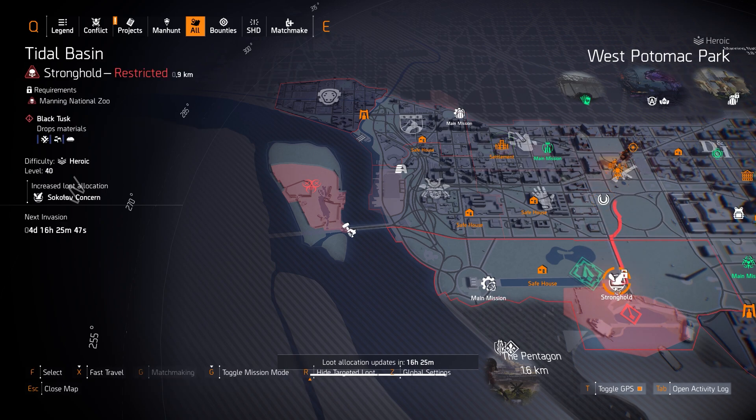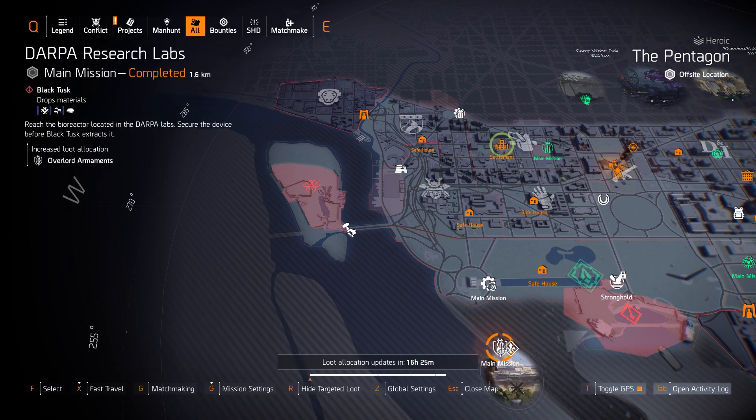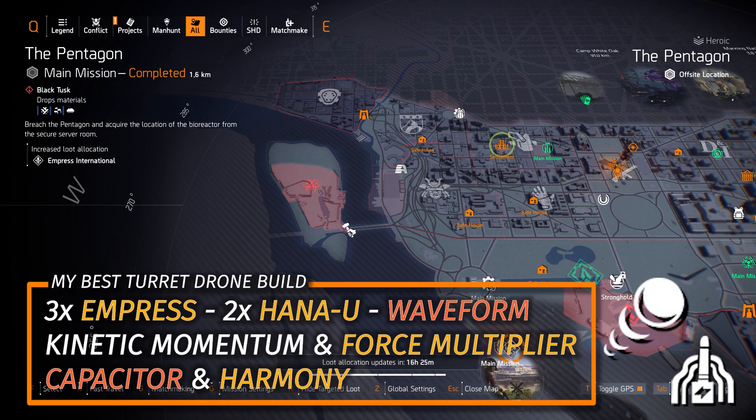I also recommend Sokolov at Tidal Basin Stronghold for new SMG users needing an extra all-red chest or backpack. Next up is Overlord at DARPA Research Labs — that's where you should farm the Fox's Prayer Knee Pads. And we got Empress at the Pentagon today — my favorite turret and drone build is 3 pieces of Empress, 2 piece Hanayu in the Waveform Holster, Kinetic Momentum on the chest piece, and the Force Multiplier Backpack.